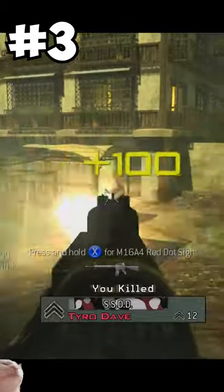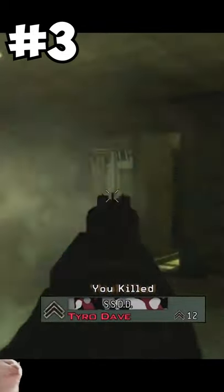At number 3 is the PP90M1. So the squirt gun here had one of the fastest time-to-kill in the game. This gun shot faster than the simps clicking on the ASMR category on Twitch.